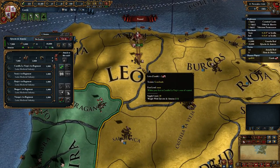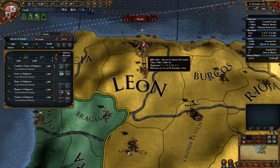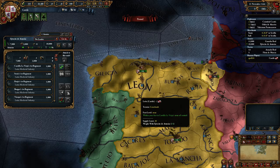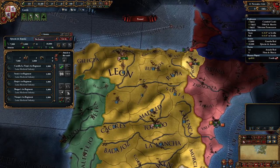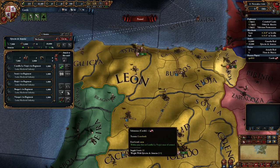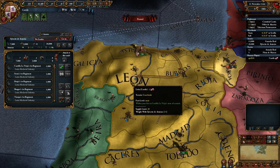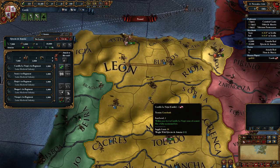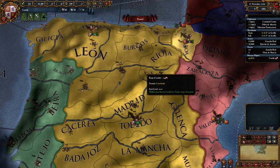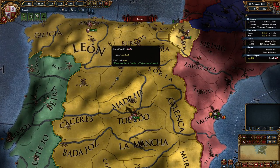We've got another group over here — our second army with seven regiments of infantry and three regiments of cavalry. We can move people around: if I have the army selected, I can right-click on Leon and they will move from Asturias to Leon. If we mouse over the army tooltip, it says they'll arrive in Leon on the 20th of November — nine days to walk from one province to another. We can also click on a distant province and they'll path their way over. Holding shift will queue up moves.